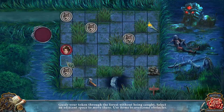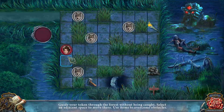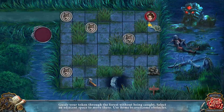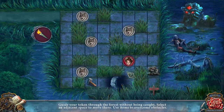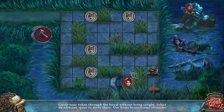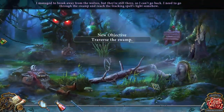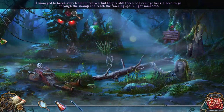I've got to get that hammer — how do I get that hammer? I don't think I can. Maybe I get the light first — let's try the light first. Oh, that's perfect. This scene is pretty. Living Legends number 11 — I managed to break away from the wolves but they're still there, so I can't go back. I need to go through the swamp and reach the tracking spell's light somehow. Thank you for all of that explanation.